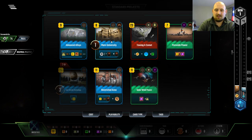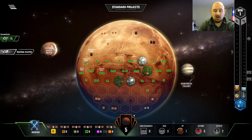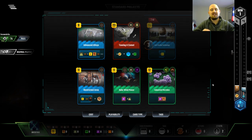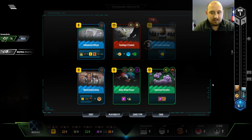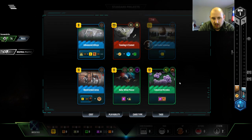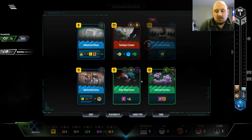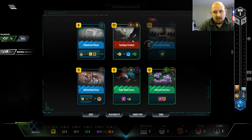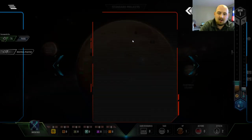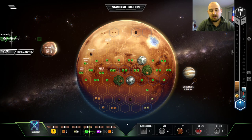Mars University first, and then Towing a Comet second. Peroxide Power is a good card — I'm happy that I drafted it, but it is the low of the totem pole here. Industrial Microbes is debatably the best thing we could play right now. We could also play Restricted Area and buy a card, but I don't want to play Restricted Area because I don't have a redraw. I think I play Towing a Comet and grab two cards because I need to have cards for the redraws. It's a weird problem to have, but that's where we're at.